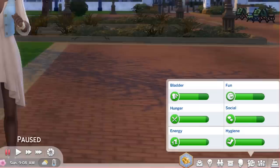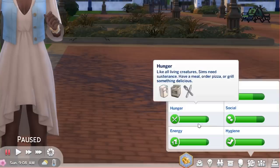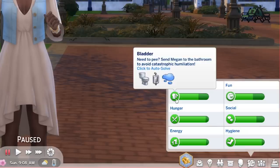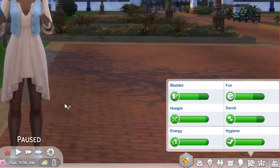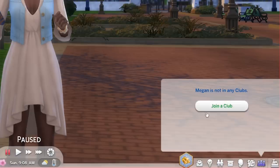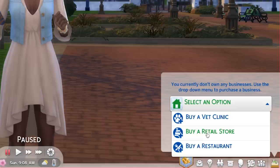The Needs panel is probably what you'll keep an eye on most. Needs are what keep your sims happy, and if they go down into the red zone your sim could die — it's like looking after a pet. If you don't feed them, they'll die. If their bladder goes red, they'll pee themselves. If energy goes red, they'll pass out and collapse. They'll just be super unhappy, so I suggest keeping them pretty happy.